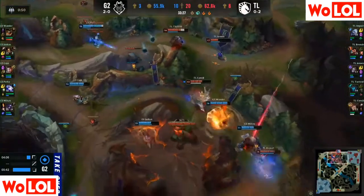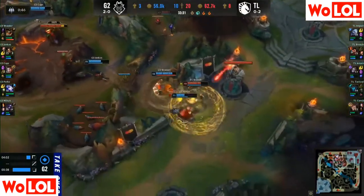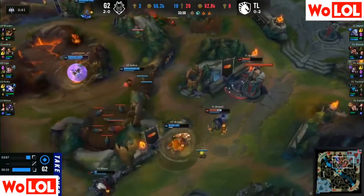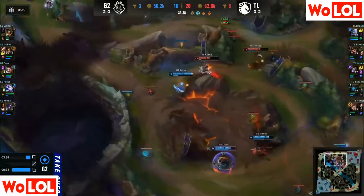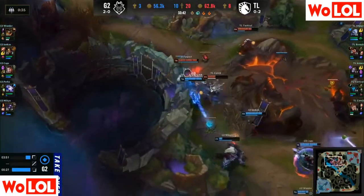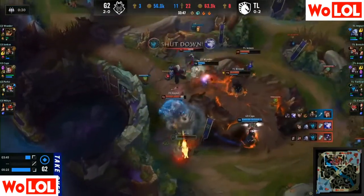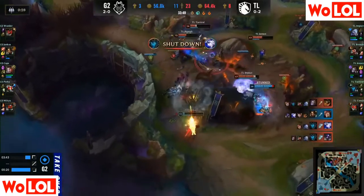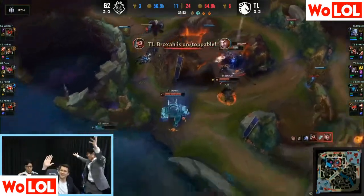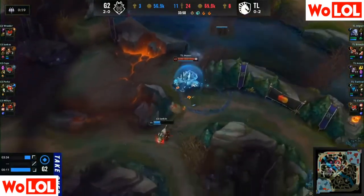Mickey gets the headbutt over — QSS running away, stays alive. The arrow gets tanked by Core JJ. Mickey goes for the game winner but it's not going to be enough. Here comes the re-engage though — Wunder wants in, looking for the re-engage onto Brox. He's squishy, he'll be stunned, but gets the shield and stays alive. Look at the TL health bars — four of the five are below half HP. Impact finds the stun, Mickey is back in there. Tactical finds one kill, finds two, but loses his support. Kill number three comes across.